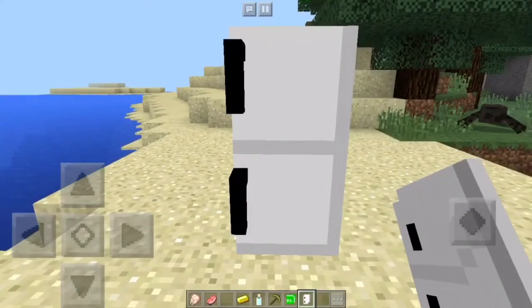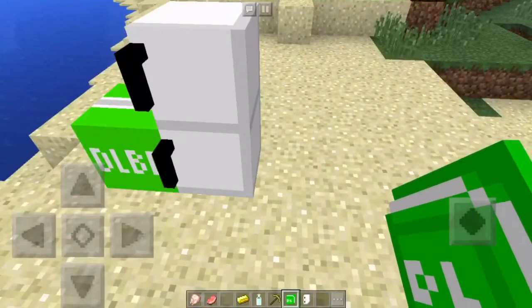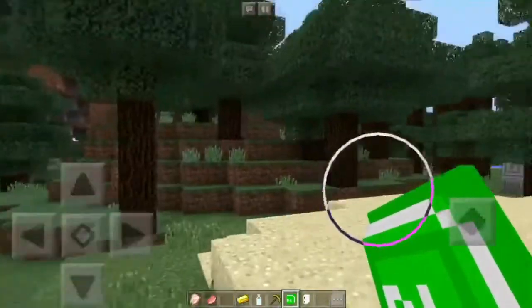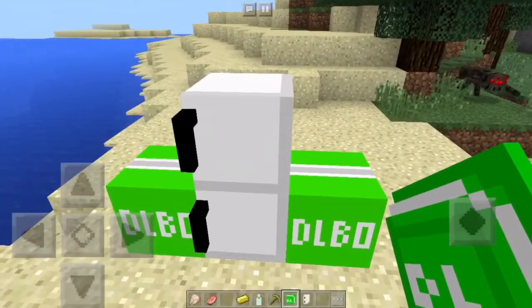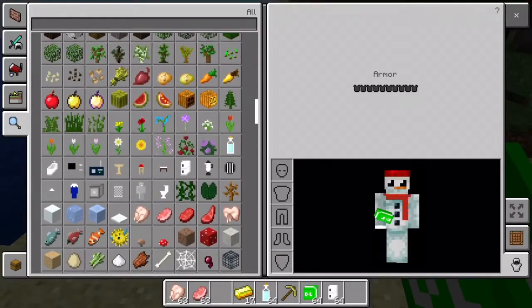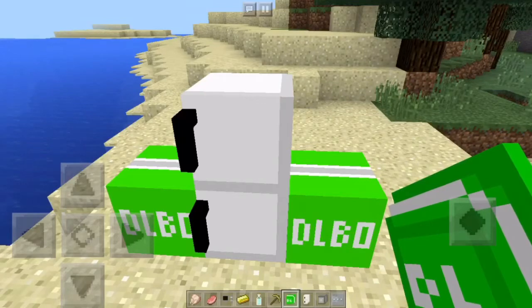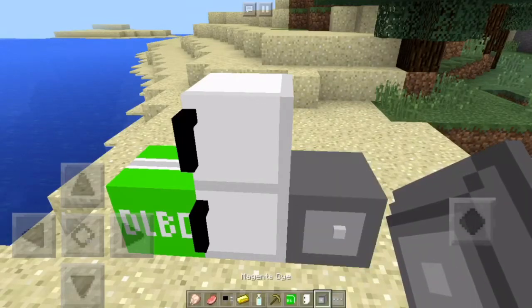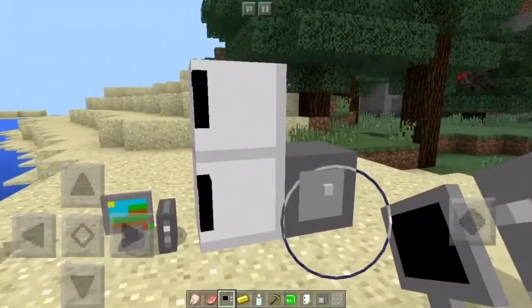Let's use a fridge. Long hold it on and you've got yourself a fridge. What else do you need? A safe and a computer — so we'll use a safe. Long hold again, long hold again, and you've got yourself a safe and a computer.